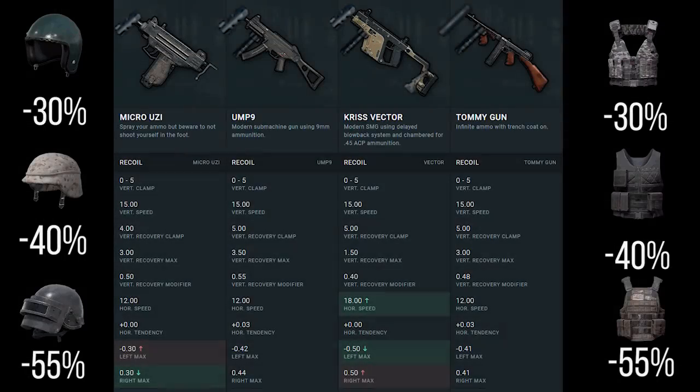Looking at the spread and recoil of SMGs: the Vector has much higher recoil, but that can be compensated for by decking it out — you really need a vertical foregrip or angled foregrip to make it work. You can also now attach a stock to the Vector, which really reduces the crazy horizontal recoil spread. The actual recoil of every other SMG is fairly similar.